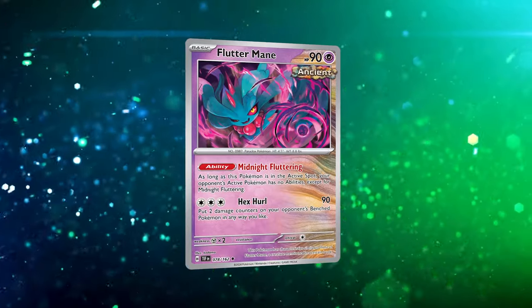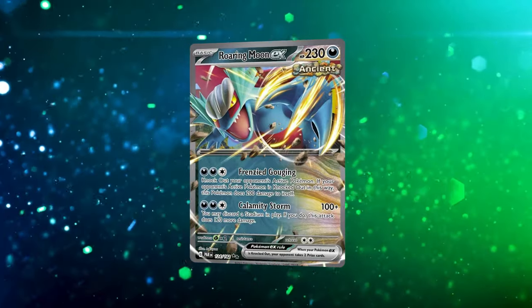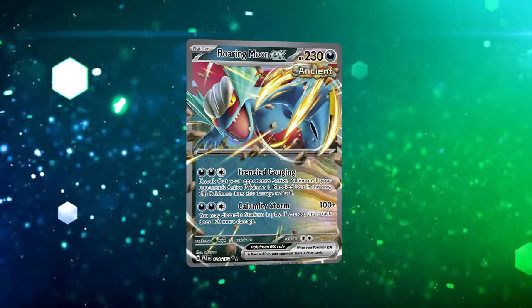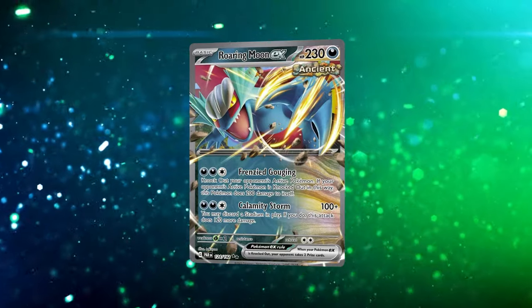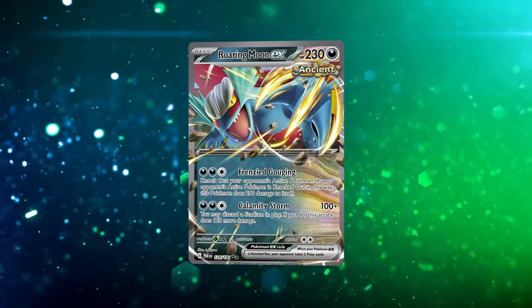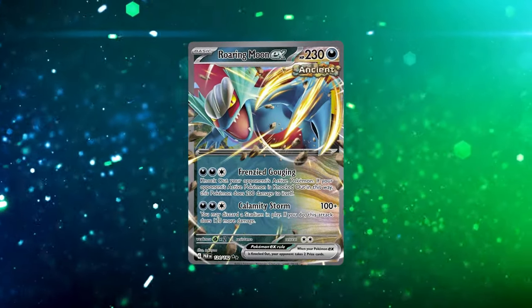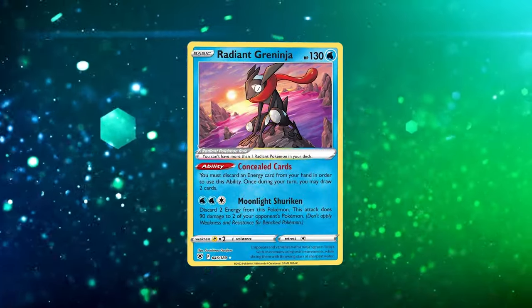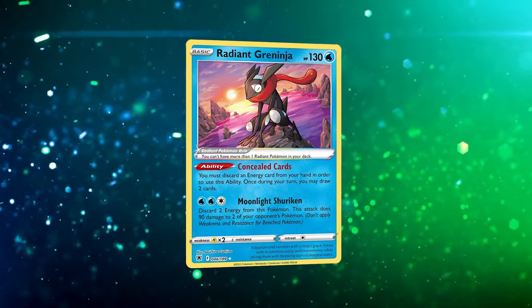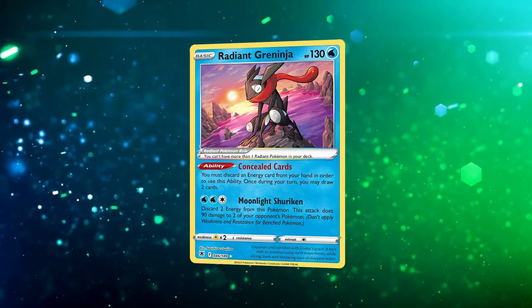Flutter Mane doesn't need any specific energies — we can use Hex Hurl or slow our opponent down with Midnight Fluttering. Roaring Moon EX is really our answer against Pokémon like Charizard EX, since there's a plateau where Vengeance Fletching might not hit big enough numbers — we might only get one really big attack at the end of the game. Roaring Moon EX helps with Frenzied Gouging or even Calamity Storm. Radiant Greninja helps us pivot through our deck and fuel Professor Sada's Vitality.